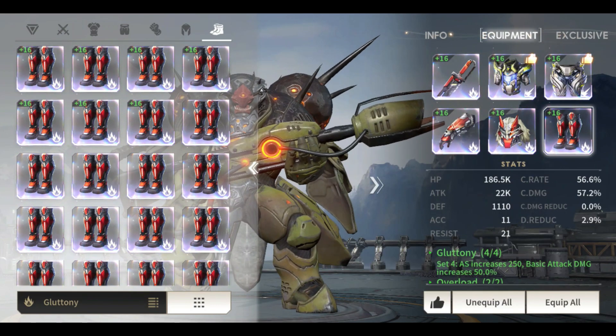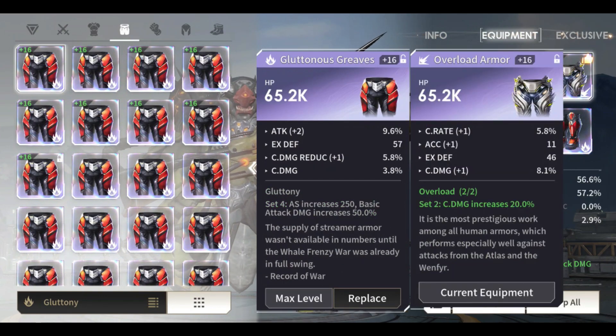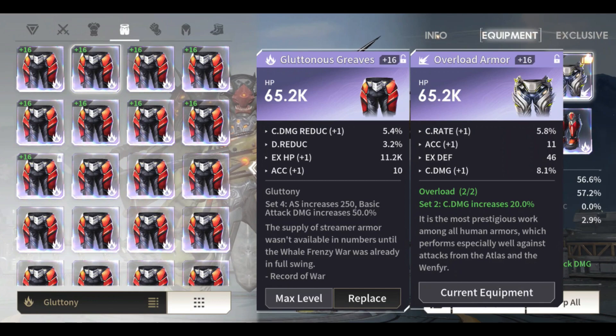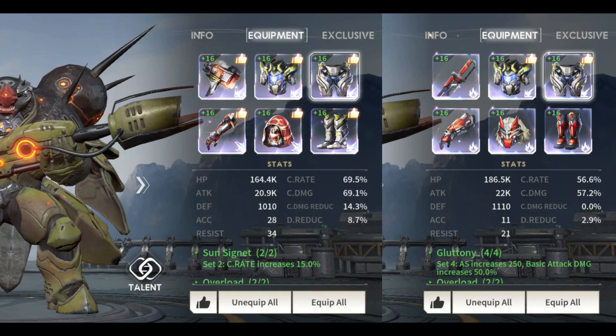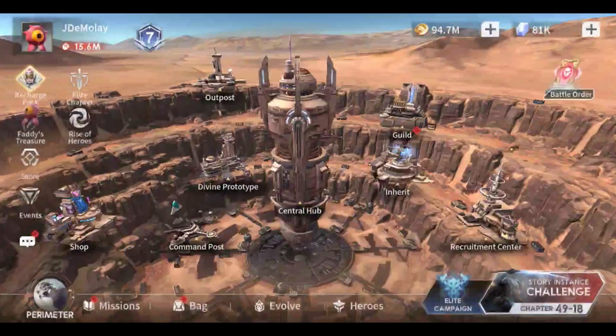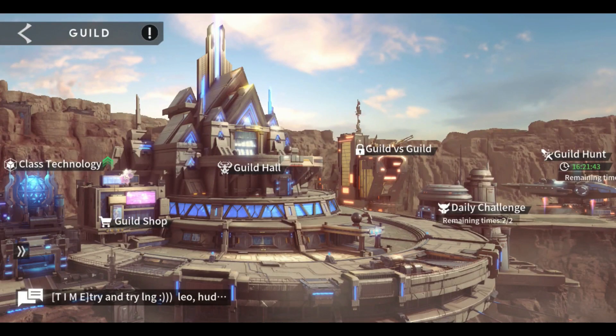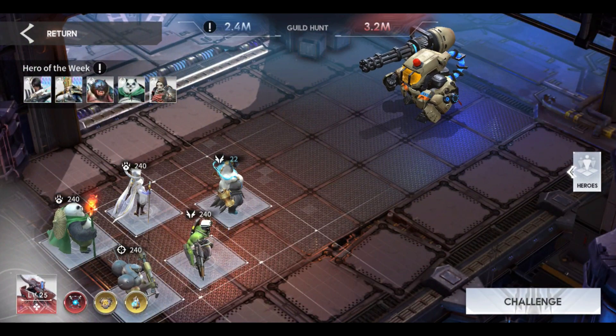Now Kalaza has 56% crit rate and 57% crit damage, but with 22k attack. Let's compare this with our previous equipment — sacrificing almost 10% of crit rate and crit damage, but we increased the attack by 1k. Now let's test if Kalaza works better with the Gluttony set of equipment and we will compare this with our previous damage at a specific remaining time in the guild hunt.